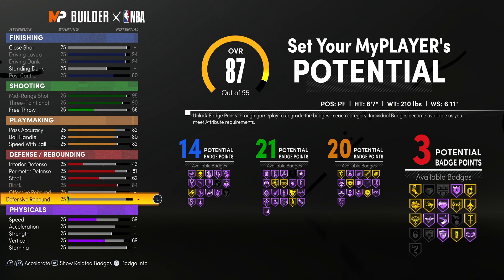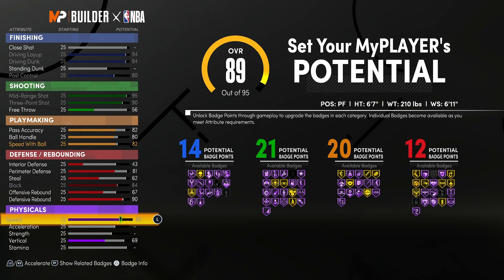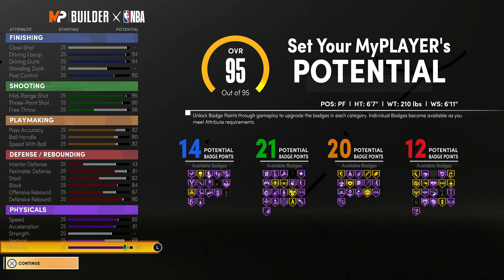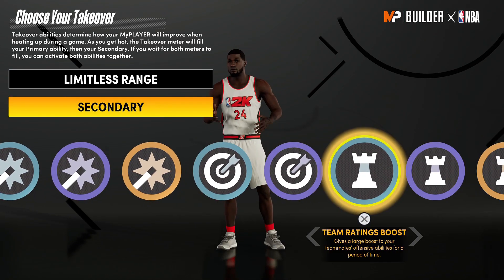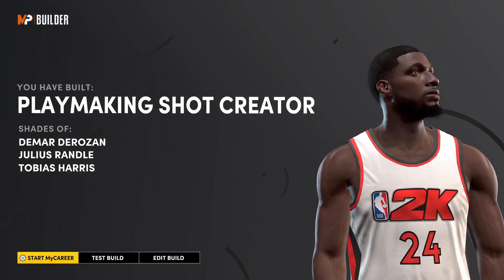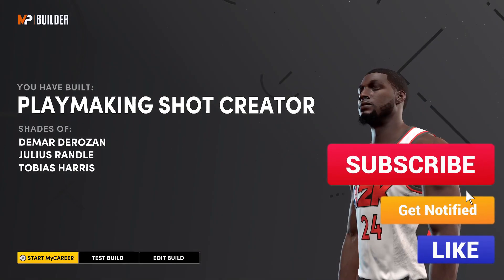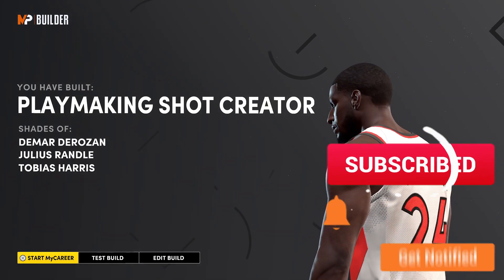I actually created this build and I'm gonna get into where I'm at to show y'all where I'm tracking. You're gonna end up with 14, 21, 20, and 12 — and trust me, 12 is more than enough to play defense. I get steals, so that's really all I care about. For my playstyle I'm gonna use limitless range for the team rating boost. The playmaking takeover is one that is extremely slept on, and playmaking shot creator is exactly what I wanted — that's exactly what I got.